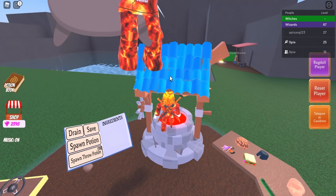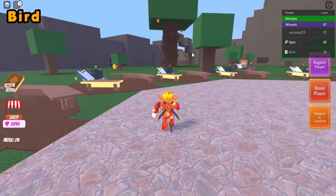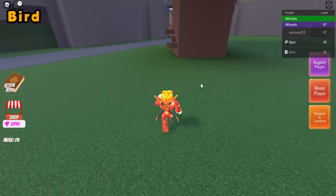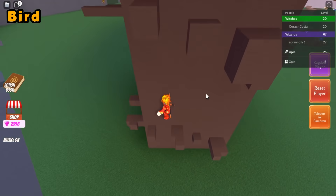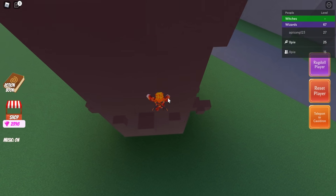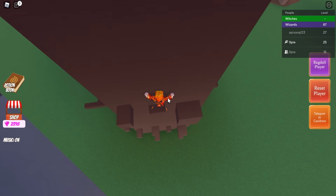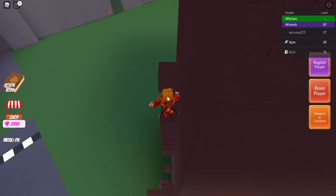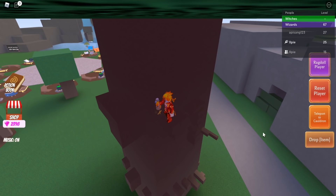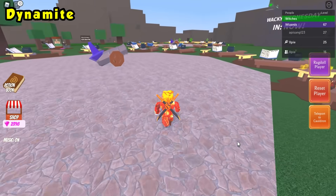For the bird ingredient, head to the tree with beehives. I'm not using a speed potion since there's some parkour — a fly potion needs a bird and we don't have it yet. Just go slow, take your time, and don't use a speed potion here. Once you get to the top, you can click the bird from a distance, teleport back to your cauldron, and place the bird in.